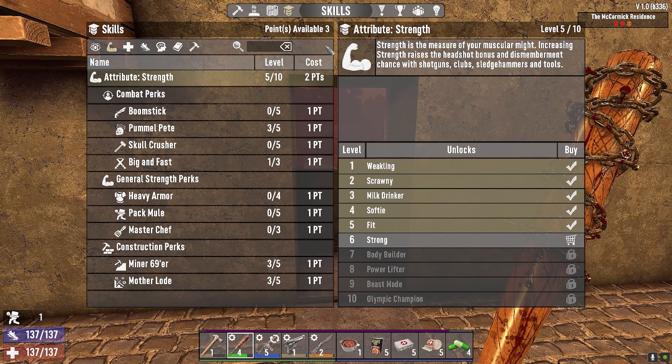I upgraded a shitload to concrete. You can see we got some beautiful stairs. Makes it really easy — hopefully nobody gets freaking stuck. Pretty much everything is concrete. We have supports three high all the way around, all concrete. Upgraded up here to cobble. We do have an iron hatch.